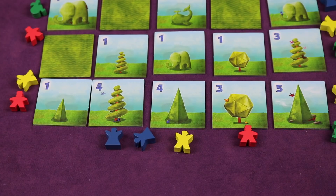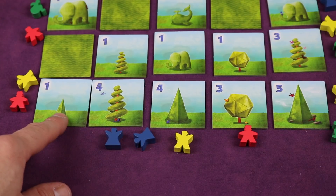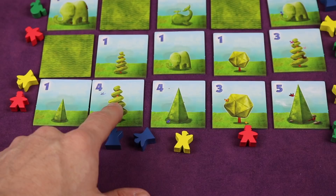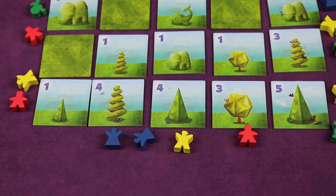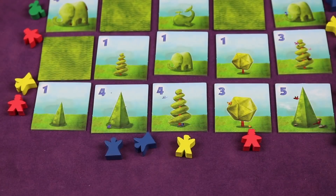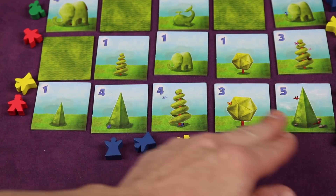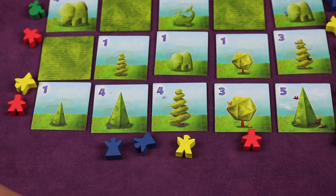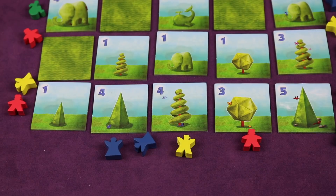In addition to the face value points of the visible sculptures, you also get bonuses if you can see more than one of a single type that's visible. This one was seen, this one was not seen because it was blocked, and this one was seen — so there are two of them. If you have at least two, you get one point for each of those, giving two more points. But if these two tiles were swapped so that you could see three visible ones of the same type, you would get three bonus points instead of two. You always do that for only visible ones of the same type, and if you have at least two, you get one point for each.